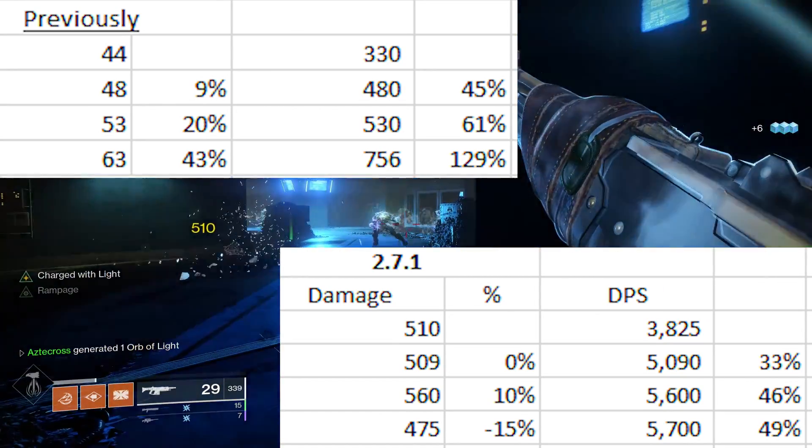Inside of PvP, this one was very interesting — I was not expecting this. The damage values I'm going to show you might have some rounding. After recording damage values inside of PvP, we noticed that the buff was also applicable inside of Crucible. Previously, Breakneck being a 450 round per minute auto rifle inside of Crucible hits 26 per crit and 18 per body. At 450 rounds per minute, it has a 0.93 second time to kill at 6 crits and 2 body.